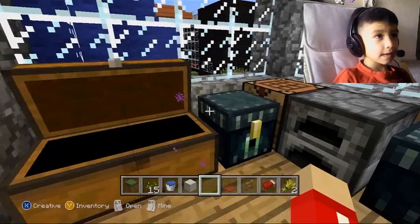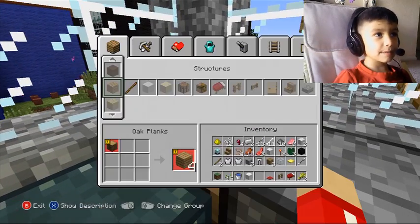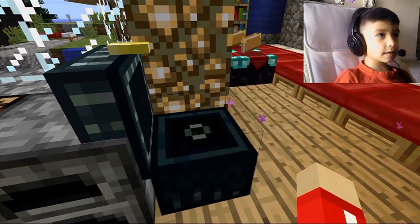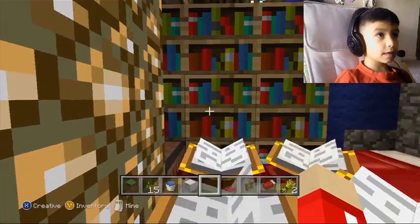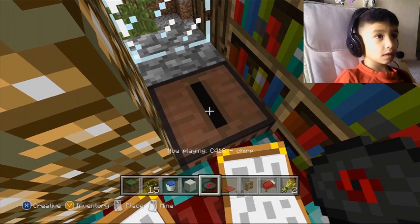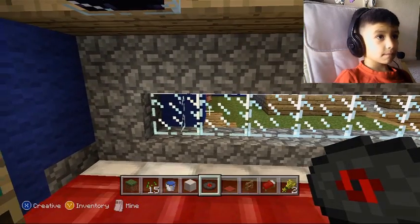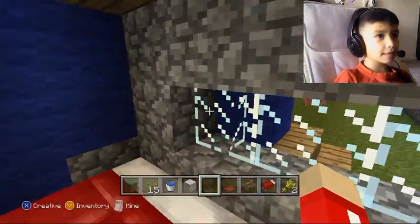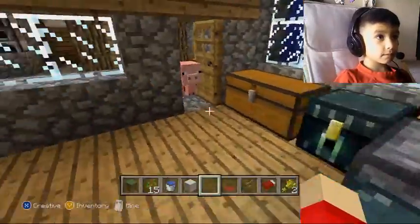And this is my chest, and my ender chest, my drafting table, my furnace, my ender chest, and my enchantment table. Here is a jukebox, and a whole lot of beds. And a boat stove.